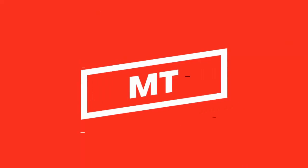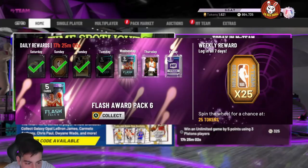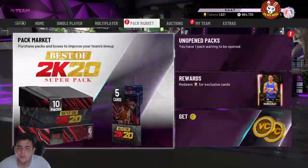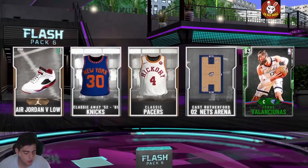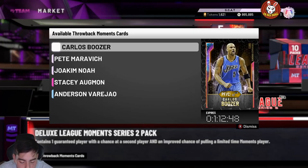What's good YouTube, it's your boy Bugs back on another NBA 2K20 MyTeam video. Today we do have some new throwback moment cards. Before we get into the video, smash that like button, drop the sub and all that good stuff. But yeah, we got a couple new throwback moment cards. Before we get into those, we're gonna go over this new locker code.